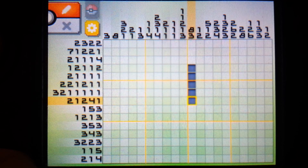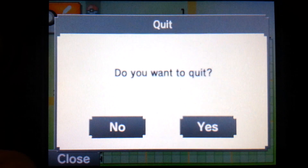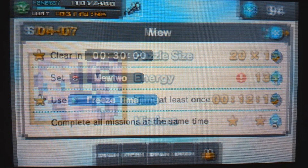I'm not actually going to complete the Mew puzzle because I don't have the energy and I don't think I have the time to do it either. There are missions you can do to try to get some stars in the game, just to complete a puzzle perfectly. Some requirements say you have to set certain Pokemon - and as you'll see, you have to set Mewtwo to complete the Mew puzzle.